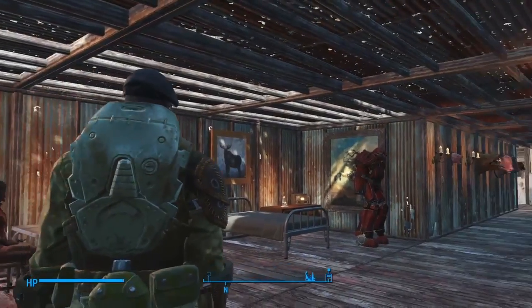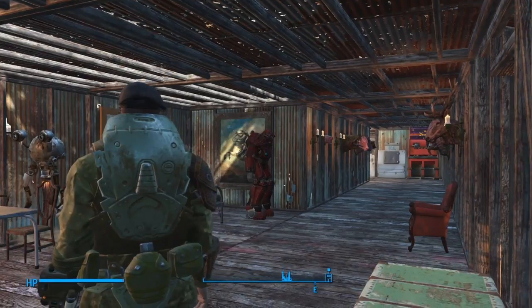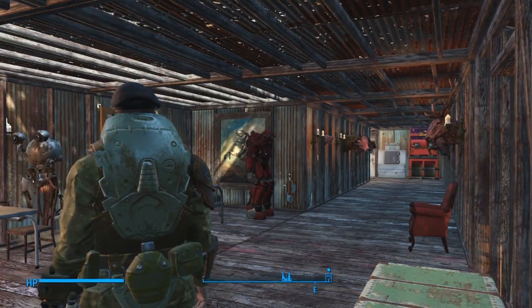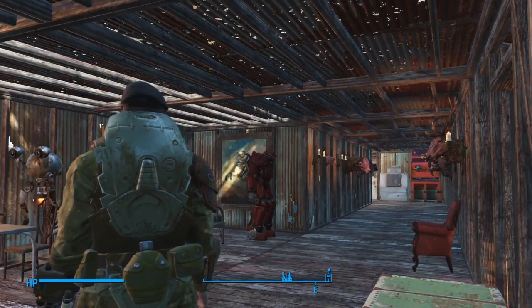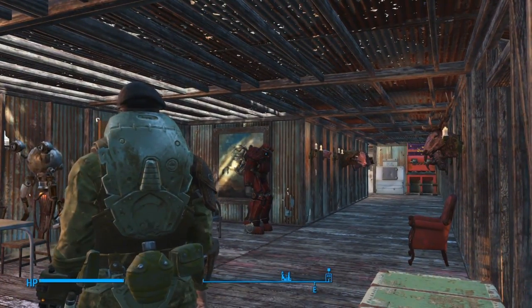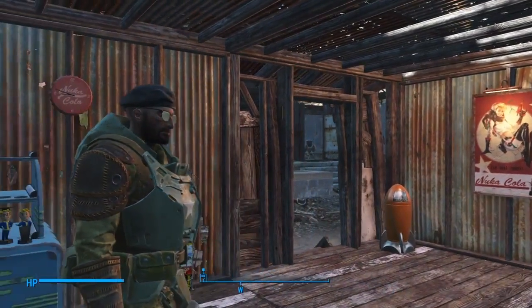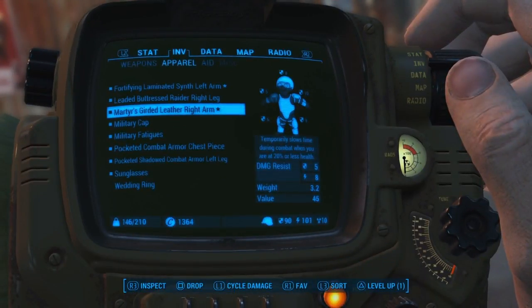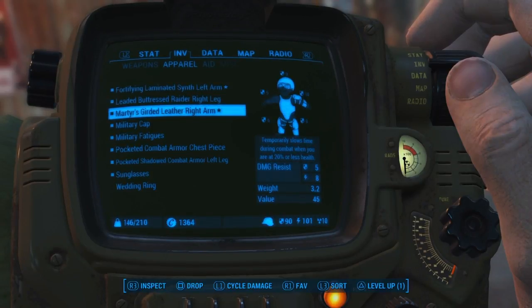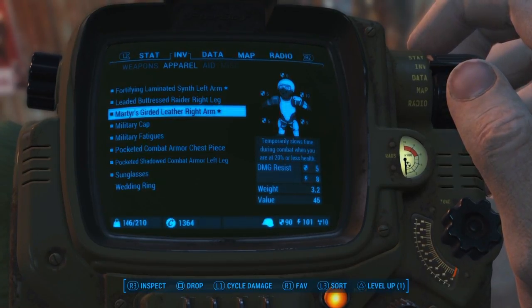Diamond City has everything we need, so I upgraded some of our armor. I went and took the power armor and painted the legendary piece we have, so now it's a full painted suit and we can get the agility bonus. And while I was searching around, I fought a legendary raider that gave me this new arm piece — it's a Martyr's legendary arm piece, and that's one of the better legendary pieces you can get.